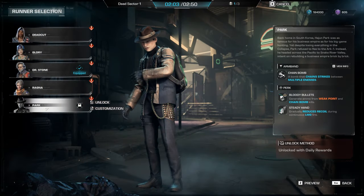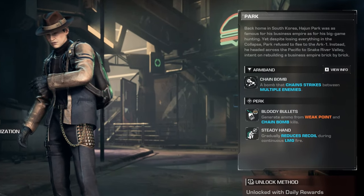Park is unlocked by playing the beta and completing daily rewards, and he is worth the unlock if you love shooting guns. His kit caters to LMGs as your main weapon, holding the trigger down until the mag runs dry. Steady Hand offers reduced recoil the longer the trigger is held, and Bloody Bullets generates ammo from kills with your ability and any weak point kills. His Chain Bomb ability chains between nanos delivering deadly blows. Park was made with PvE in mind — he's near the top tier for DPS — but you will need to prioritise LMGs as your weapon of choice.